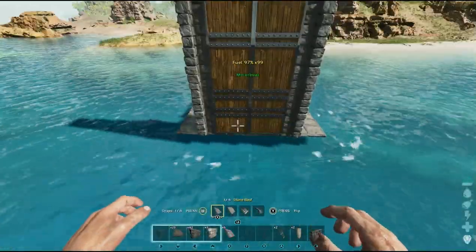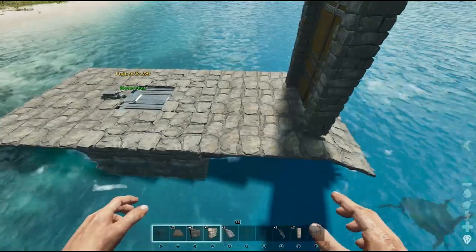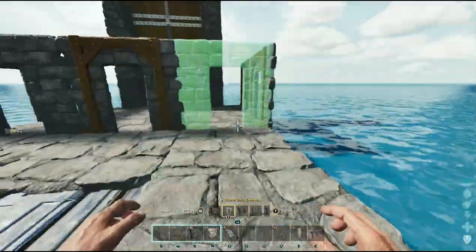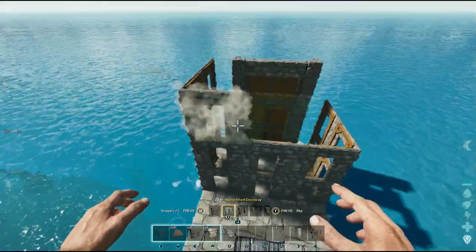If you encounter any issues with the dino gate being placed first when you come to put the ceilings in, with ASA's new great building system you can actually go up to the gate and gate frame, remove them — they go back into your inventory — then add the walls and ceilings and reattach it afterwards, which is a great new feature.